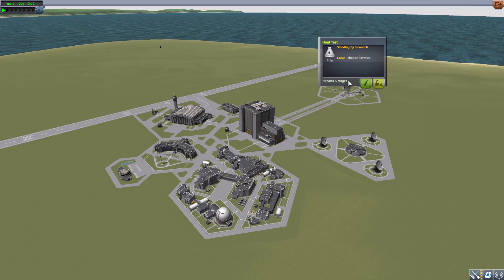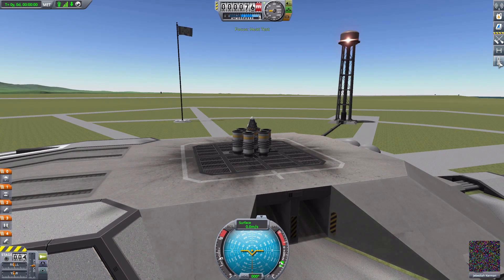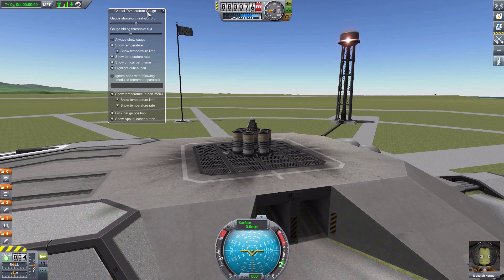There's no parts to look at today, so let's jump right to the heat test ship that I have on the launch pad. Once it is loaded, we go to this lovely new button here of a little thermometer. Just click that, and we get our critical temperature gauge options, which is very nice. We have a lot of good options in here to basically customize this thing how you'd like.